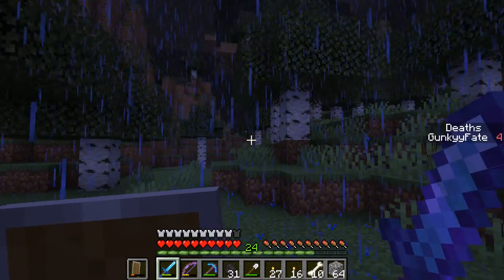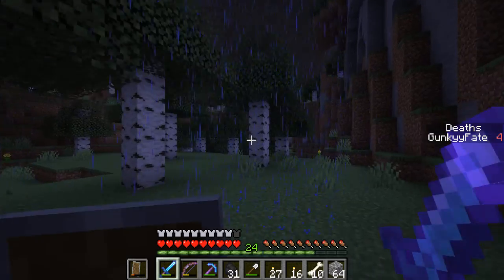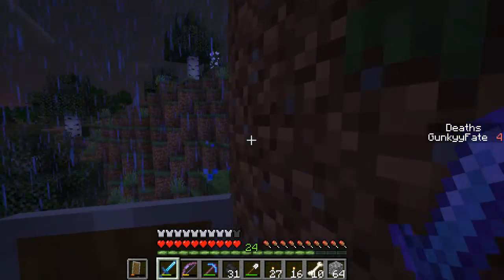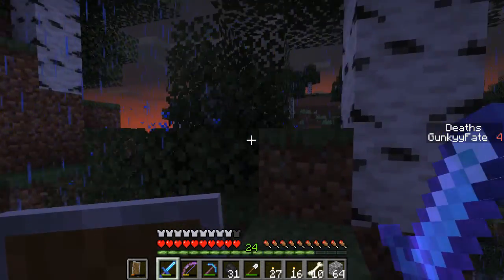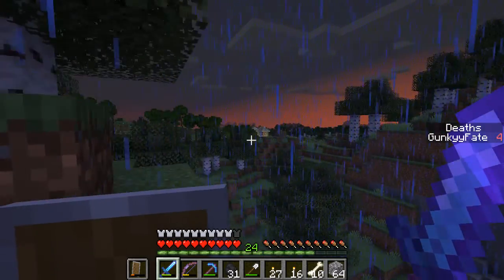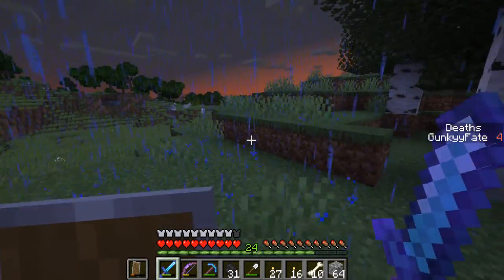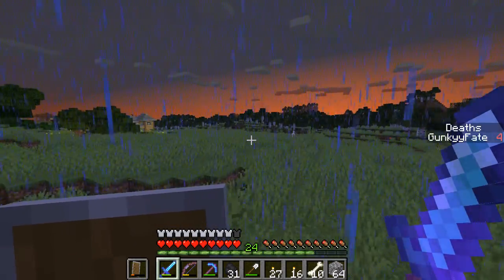I think our house is this way if I'm not mistaken, hopefully I got this general bearing correct. This is the swamp biome. The sun comes up from that direction — I think our house is right over there. Yes, I'm right! Got the general bearing correct. Got the horses still in the field roaming, this is a pretty sick view.